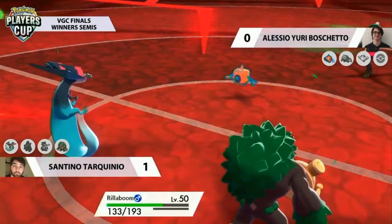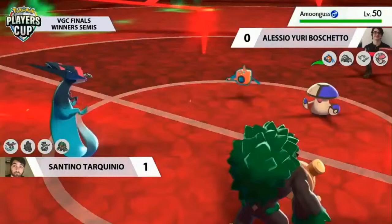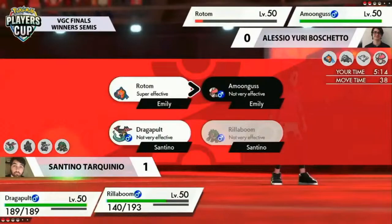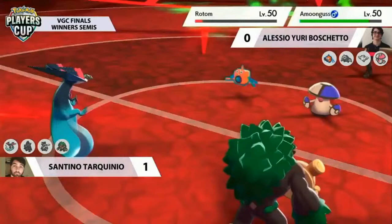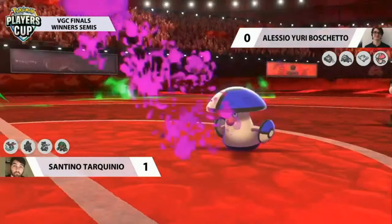If Yuri's last Pokemon can answer Rillaboom, he's in a good position. Amoongus is a lot slower than other options and really limited against Rillaboom — Spore isn't going to stop Rillaboom for the duration of the game. Amoongus isn't the offensive powerhouse Yuri really needs, but Sludge Bomb can still do decent damage to Rillaboom. Breaking Swipe picking up a KO against Rotom very easily means it'll soon be an Amoongus versus Santino battle. Amoongus's attack drops again — not a big worry — but facing Dragapult and Rillaboom, the problems get tougher.